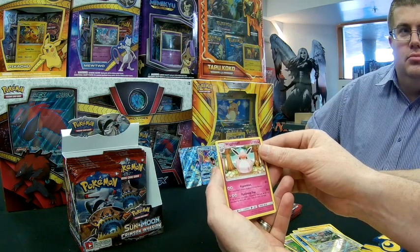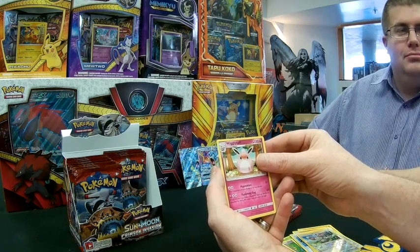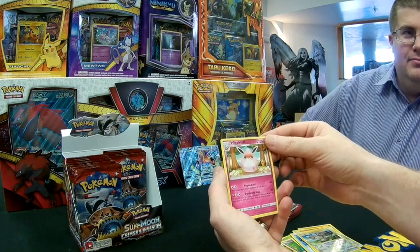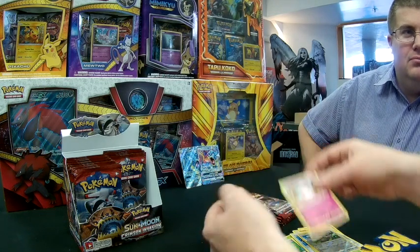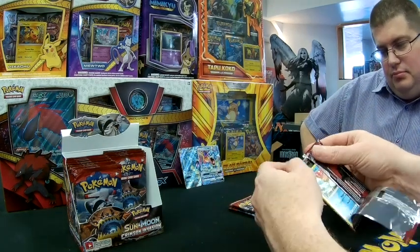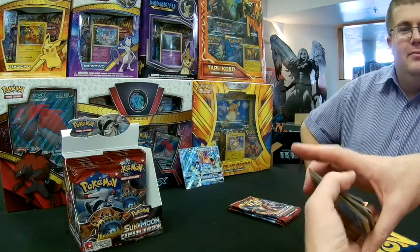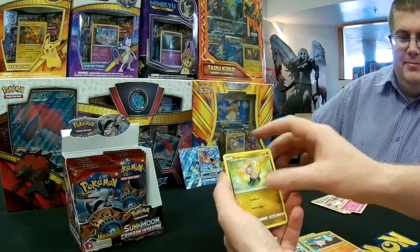Wigglytuff has Hypnoblast for 30 damage, making the opponent's active Asleep, and Punishing Slap — if any of your opponent's Pokémon have any Fairy or Dark energy, it does 60 more damage for a total of 120. Very situational. As a Fairy type you do resist Dark so it's interesting, but I don't think it will see much play. There's never been a GX or EX printed for Jigglypuff, sadly.